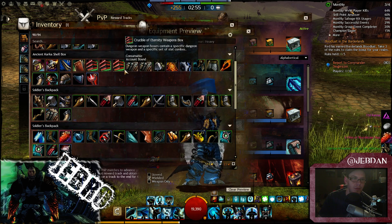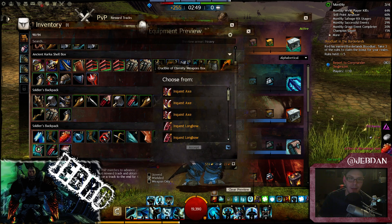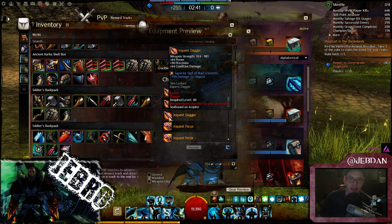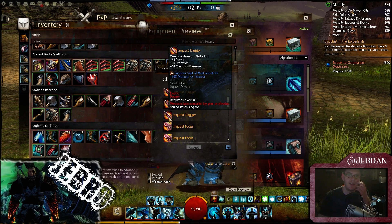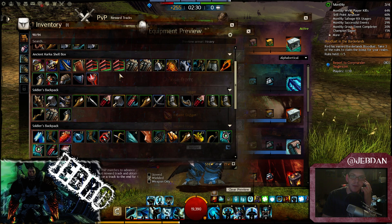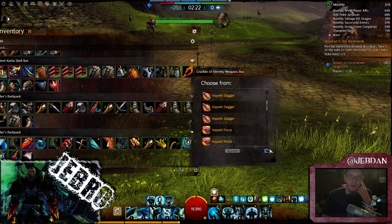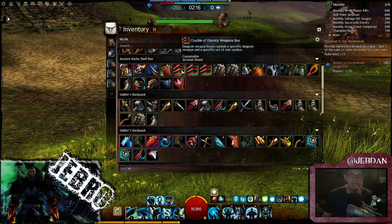I've got a couple of rares I just missed as well. Still got these — that's a weapon box. If you activate it you can pick an Inquest weapon with whatever stats you want. It also tells you if the skins are unlocked — it says skin locked for the Inquest dagger, so maybe I'll go for that. That's another weapon box, and another — so I've got three weapon boxes, which is pretty good.